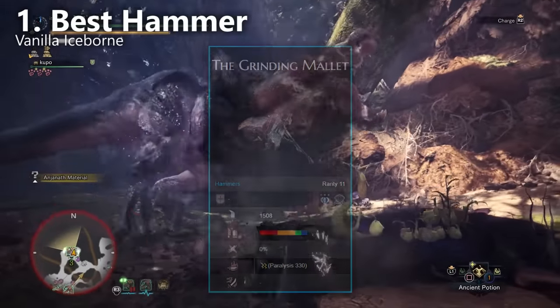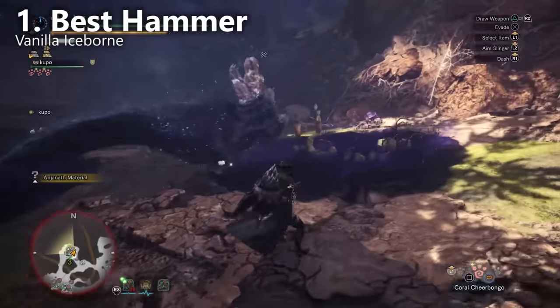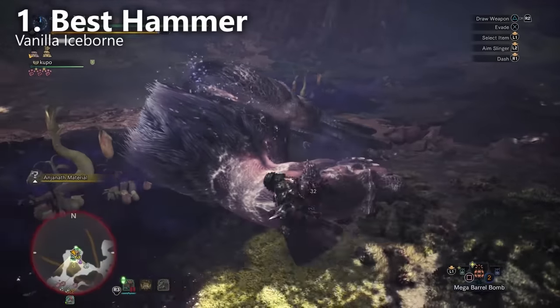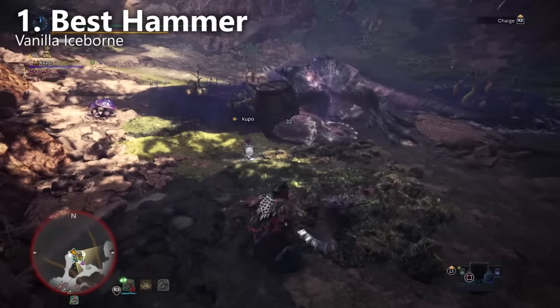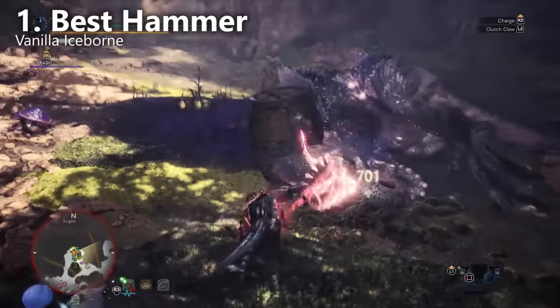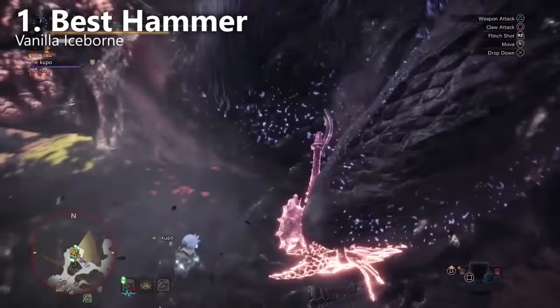It doesn't have a bunch of negative affinity. This is actually craftable fairly early on, and there are going to be other stronger hammers coming from Saffajiva. But when we're talking about craftable hammers, it's going to be acidic glav. This is the weapon we see most hammer speedruns finished with right now. That's probably going to be replaced over time with the new Saffajiva weapons, but that's probably going to take a while.